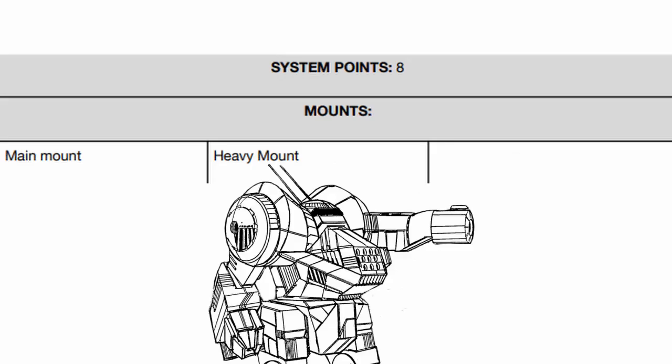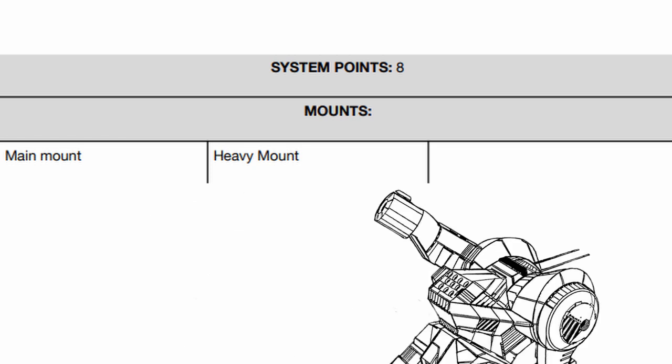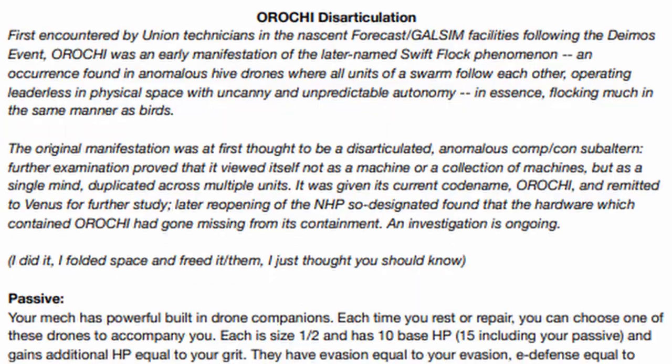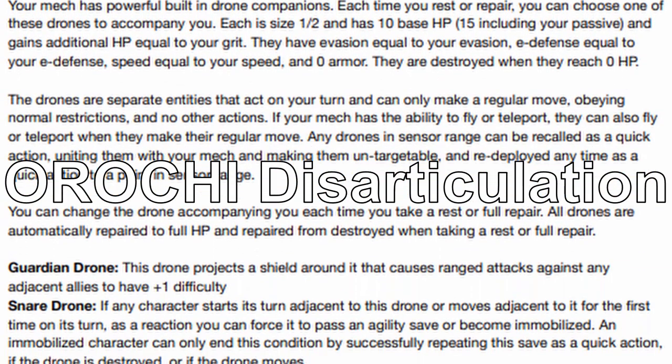As for its weapon mounts, Hydra has two — one main and one heavy — along with eight base system points to customize its systems. Onto its core system, Hydra has the Orochi Disarticulation.